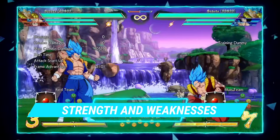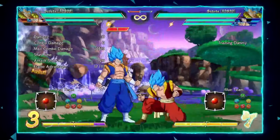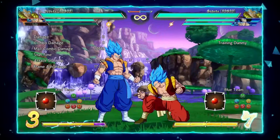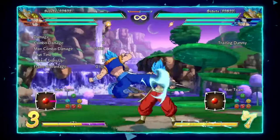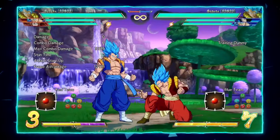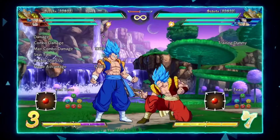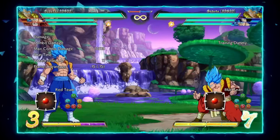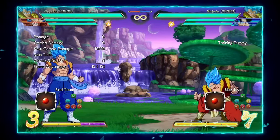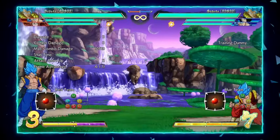Now for his strengths — obviously his pressure, since he is the only character in the game with a jailing j.S. This used to be commonplace but in this version it is very valuable. Along with his strong anti-reflect, he never gets off of you and forces your opponent to risk double reflecting or take another option out of desperation. His real strength though is his ability to convert extremely well off of stray hits — he can two-touch you off of super dash with an assist and basically always gets the corner with a knockdown.